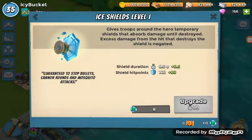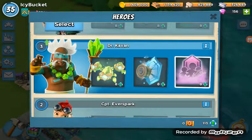The second ability is the Ice Shield. Probably my least favorite. If you have Zookas that are about to be hit by a high level rocket launcher, it will be good for that.